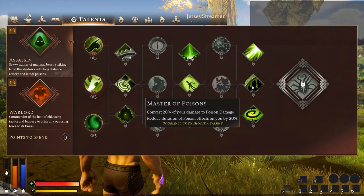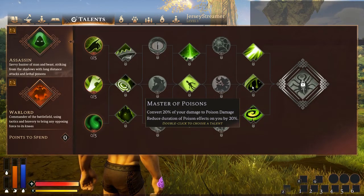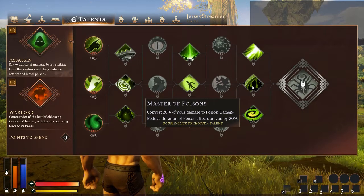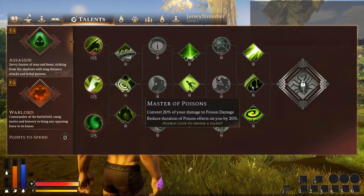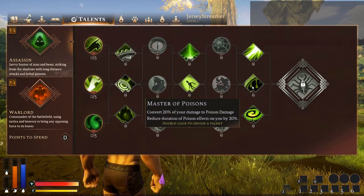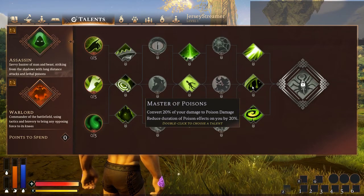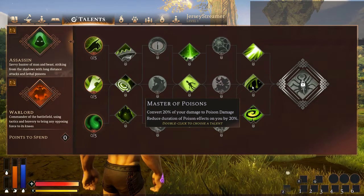Master Poisons — convert 20% of your damage to poison damage and reduce the duration of poison effects on you by 20%. As I've gone over in the skill tree, converting 20% of your damage to a different type is a fantastic thing. Reducing the duration of poisons on you is just the added bonus. This is probably the talent I choose in this tier.